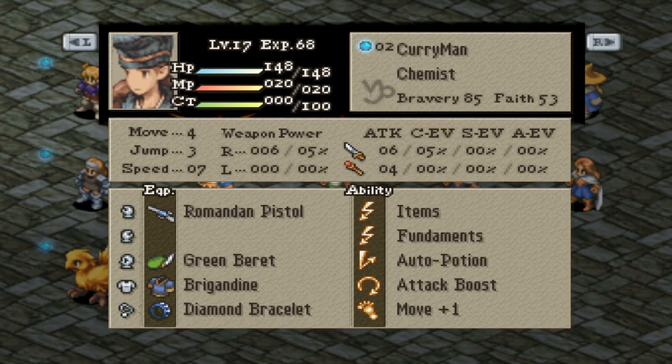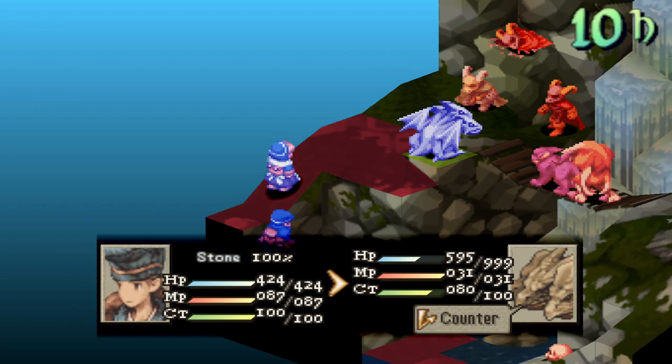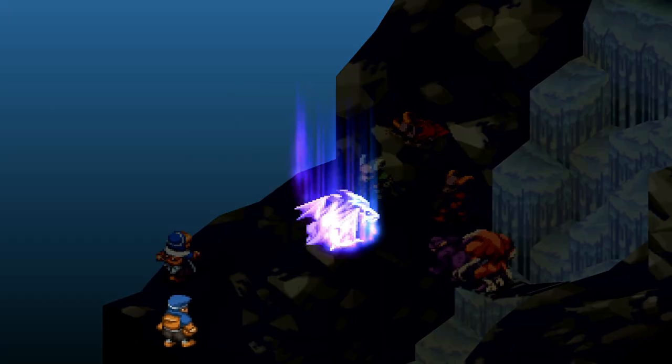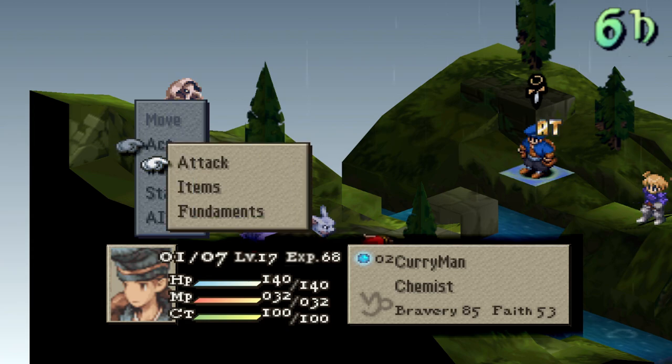Later on into the game, I recommend learning remedy as negative status ailments will be a lot more common. I also advise getting some support abilities that can make you more tanky like defense boost, arcane defense, or even equip heavy armor. Accessories like battle boots and movement abilities like move plus one and two are also beneficial, so they can get in close or move away to use items on your other characters.